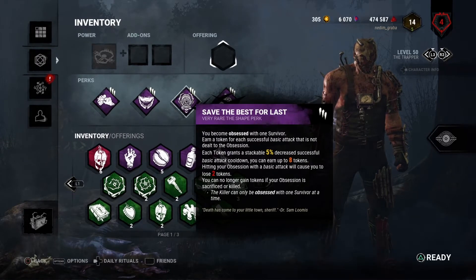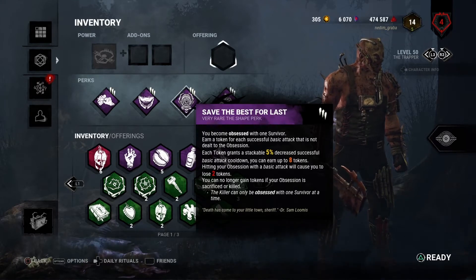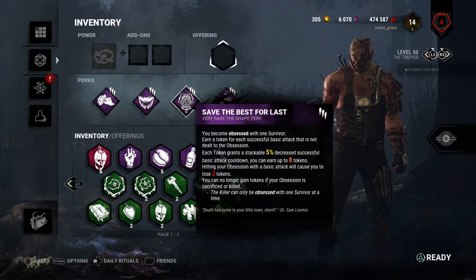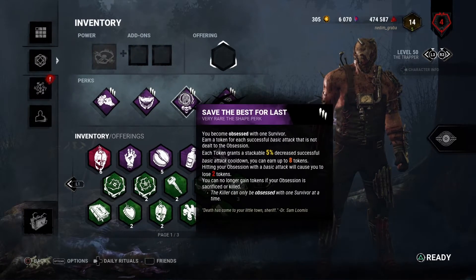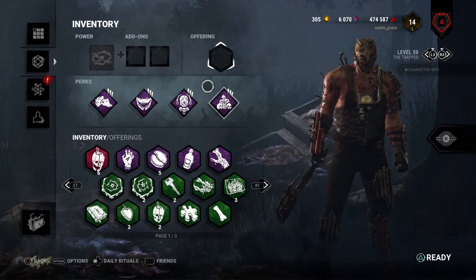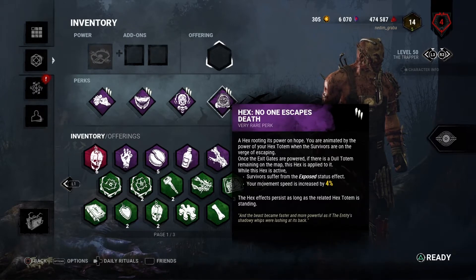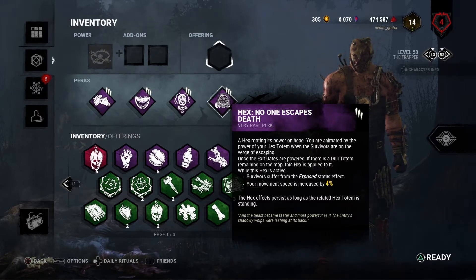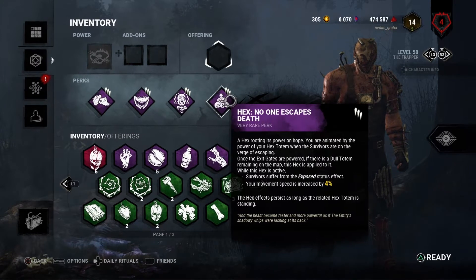The third one is Save the Best for Last. It gives you a stack of 5% for each non-obsession survivor that you hit, and it's very important as well — you will see later why it's important. And the last perk that we'll need as a backup perk is NOED. When all the generators are repaired, there is one hex totem that gives you the exposed status and you down survivors with one hit.